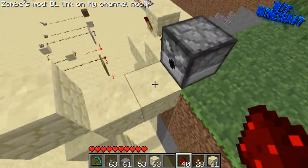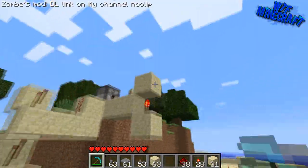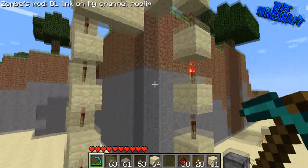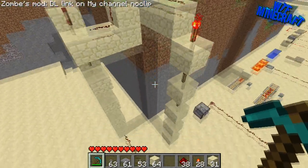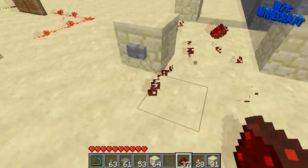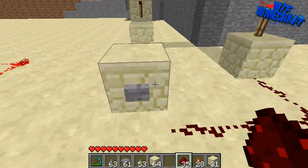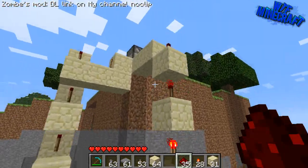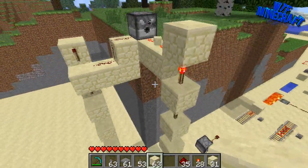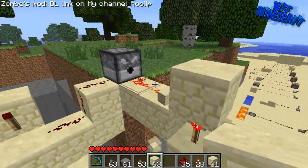And redstone torches - there we go. I don't actually have my sound on so you're going to have to trust me on this. When we hit the button the item will come out. If we connect this up like that, we can hit the button and the item should come out. I forgot to put down this block - there we go.